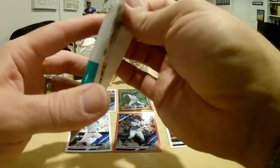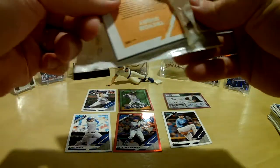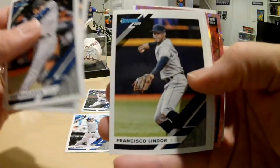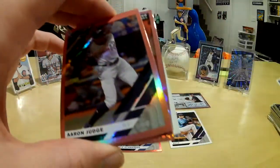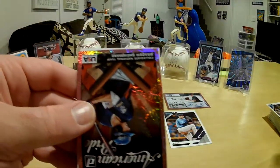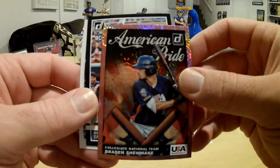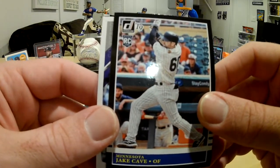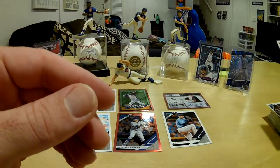Last pack: Josh Donaldson, Sean Newcomb, Francisco Lindor, Miguel Cabrera, a pink Aaron Judge — that's cool, it's hard to tell if that's pink — an American Pride Braden Shoemake, a rookie Jake Cave, and Trevor Story. Cool.